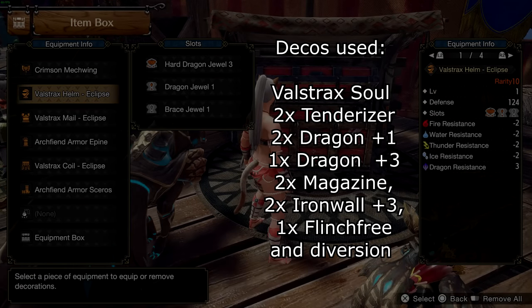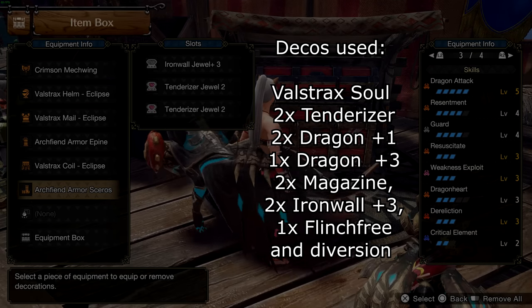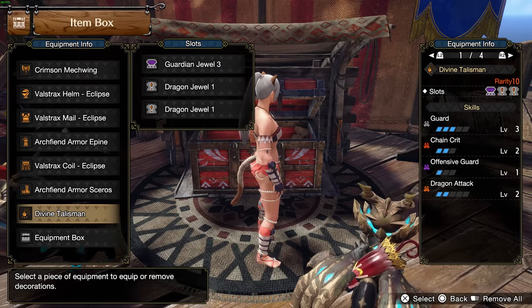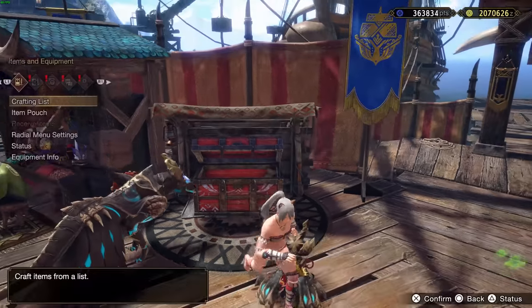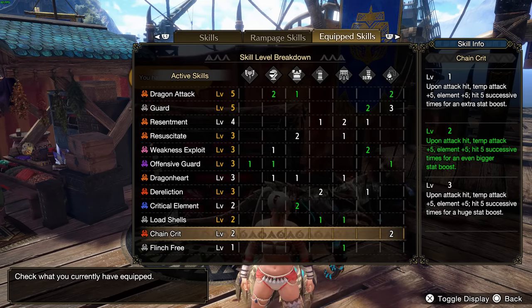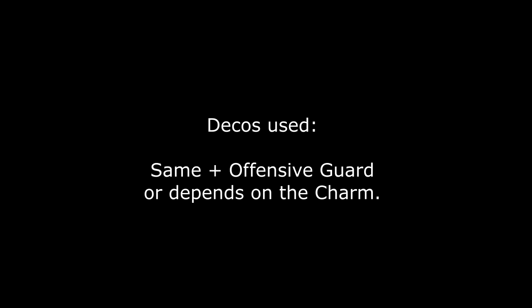Deco slots are: Wallstruck's Soul, 2 Tenderizer, 2 Dragon level 1, 1 Dragon level 3, 2 Magazine, 2 Iron Wall plus 3, Flinch Free, and Diversion. For the maxed-out charm build, we gain Offensive Guard for another 15% extra raw damage on SD phial hits, and Chain Crit too. Chain Crit gives +10 element and +10 raw and decreases every time you land another hit — I think the cooldown timer is 5 seconds, but it works with SD because of the phial hits, and since phials are 7 hits, the last two phials will have a massive damage boost. Decos used here are the same besides 3 Offensive Guard and adjusting the charm slots.